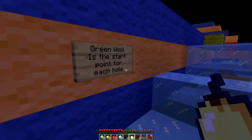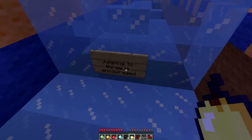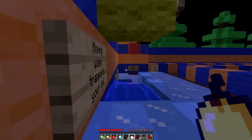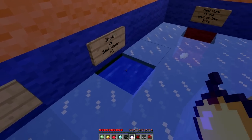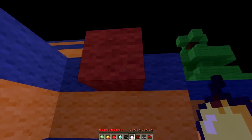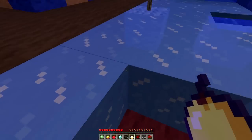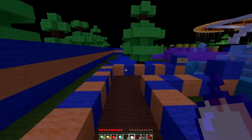Here's how we play. Green wool is the start point for each hole — stand there. Jumping to throw is encouraged. Yellow wool marks optional routes for the hole. Moving water teleports your ball. Shots on wool, no penalty. Shots in still water, plus one to your score, which isn't good. If you don't know how to play golf, the higher the score the worse you're doing. So you want to count your shots from the beginning — one, two, three — until you get in the hole, and then that's your total. The lower the score, the better.